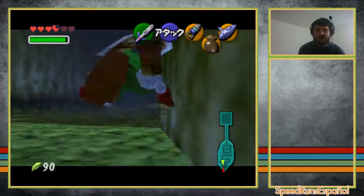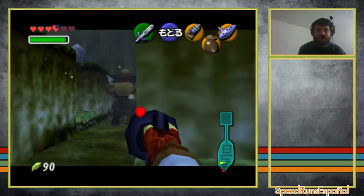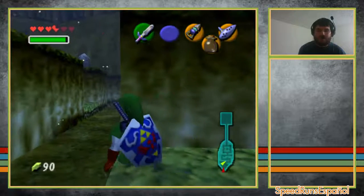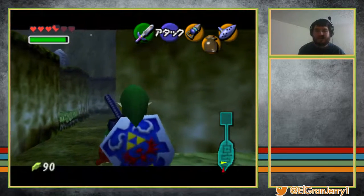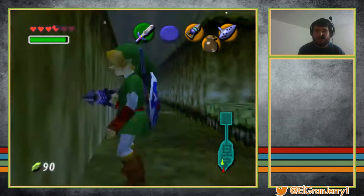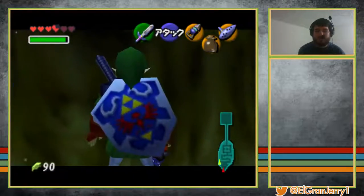So basically you want to do a side flip, a backflip. You want to kill that guy — you don't have to kill him, but then he can be annoying. You want to set up here; it doesn't matter if you set up to the right or left. Just do a side flip, backflip, target the wall, double side flip, backflip.